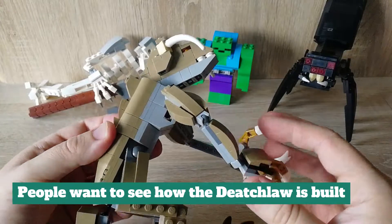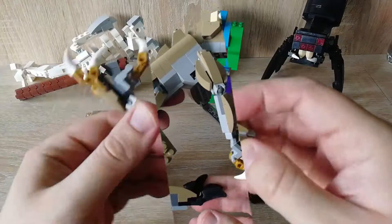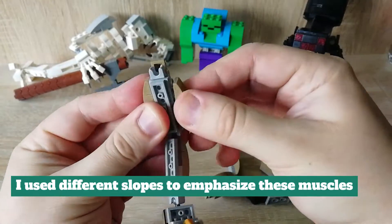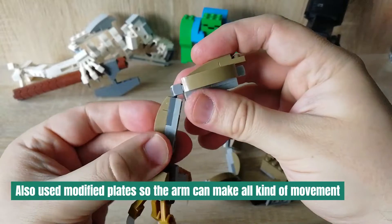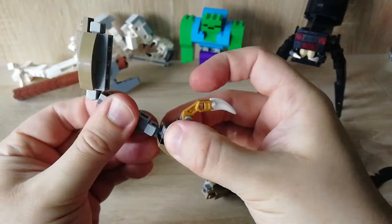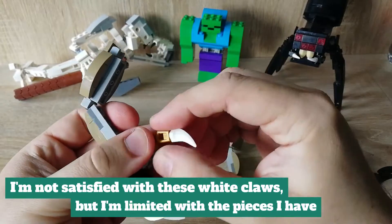People want to see how the deathclaw is built. Deathclaws have very muscular and strong arms. I used different slopes to emphasize these muscles. I also used modified plates so the arm can make all kinds of movement. I'm not satisfied with these white claws, but I'm limited with the pieces I have.